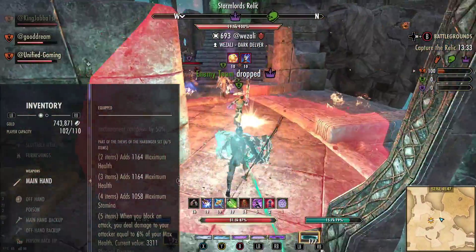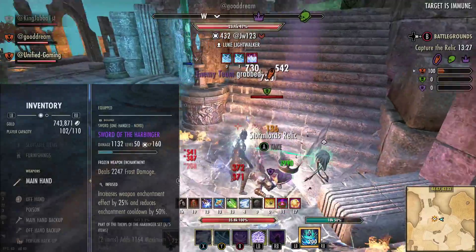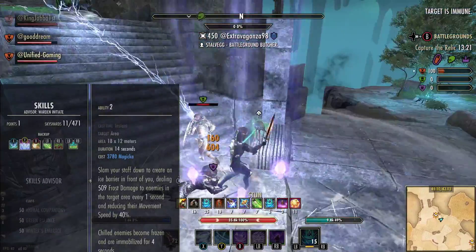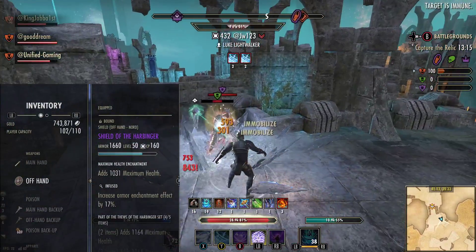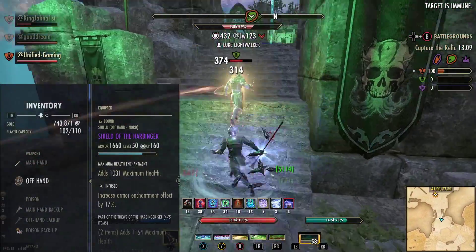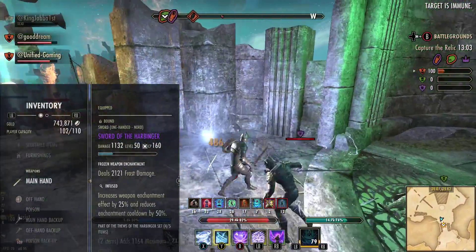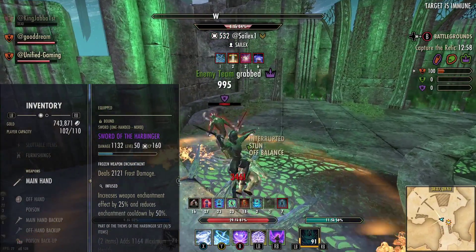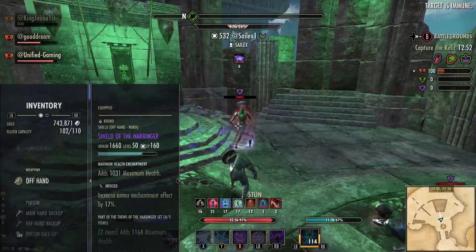We actually use a Sword and Shield on the front bar — Infused with a frost glyph. The frost glyph can proc the chill, and if they're chilled, we can then immobilize them with Blockade of Frost for free. For the shield, it ideally should be Sturdy — Health is the best trait for this overall. If you don't have the sword or shield, you can trade it or buy it. Any two-piece weapon could work — it could be a frost staff, it could be a 2H — just anything that gives this set two pieces on the front bar.